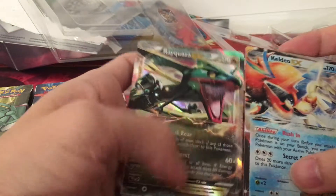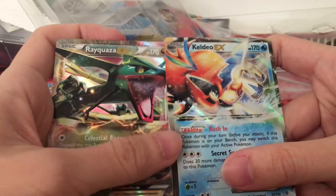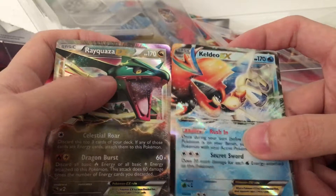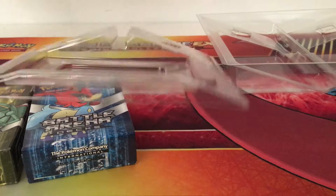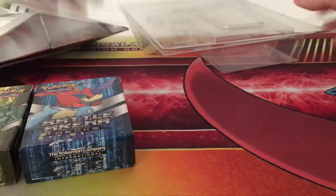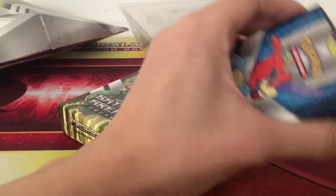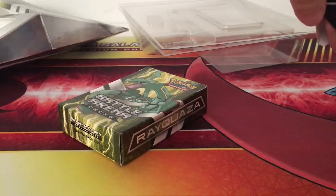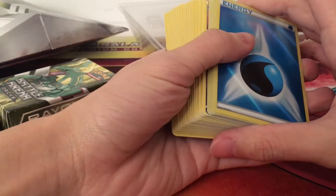On the front we have two promos — holo cards, one is Rayquaza EX, one is Caldeo EX. They're out of rotation, so you can only use them in expanded format now. This one is actually kind of old. My friend said there will be a new one coming out, black and white with Q-ROM. So if you guys want to get the new box, then definitely wait for the next one.